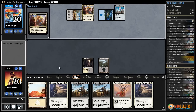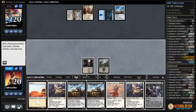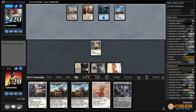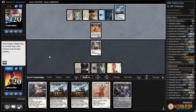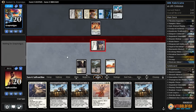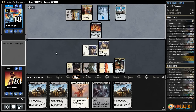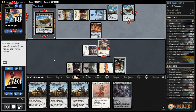It's not impossible that our opponent wins on a mull to three, but it seems very unlikely. Bygone Bishop comes down. We pass the turn, then play Bygone Bishop again next turn — most of our hand comes with two clues, which is pretty good. Opponent plays Foundry Inspector and is still playing magic, which is impressive considering the mulligans. We get in with Bygone Bishop and play another Bygone Bishop, getting a clue.